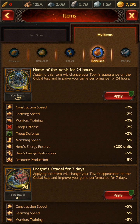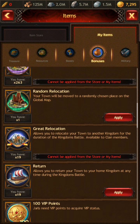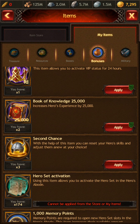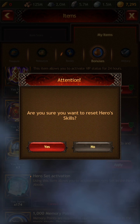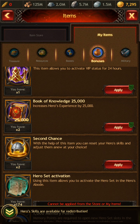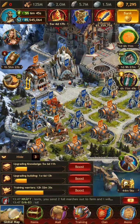The nice thing about the My Items tab is that you can't accidentally purchase something. You also have this nice wide space in the middle where you can use your finger to scroll without accidentally activating something. When you get down to the item labeled 'Second Chance,' just go ahead and click Apply. That's going to completely reset your hero skills. It'll ask if you're sure you want to reset the skills, and in this case we're going to say yes.